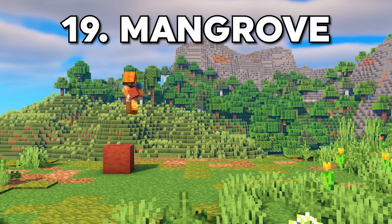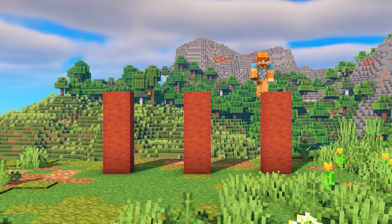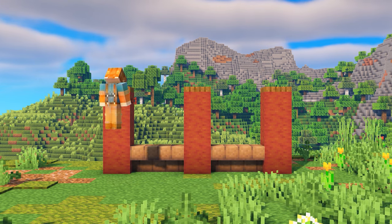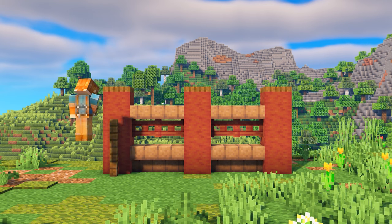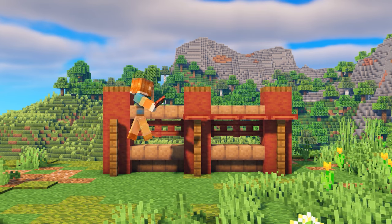Mangrove trees are still relatively new to the game, so I wanted to experiment with a design using primarily mangrove materials. I think the stripped wood looks super nice — I really love this red color — and I think it complements very well with mud bricks. It's always fun when Minecraft releases new blocks for us to build with, so I'd always recommend using them and experimenting with them, just to feel them out.